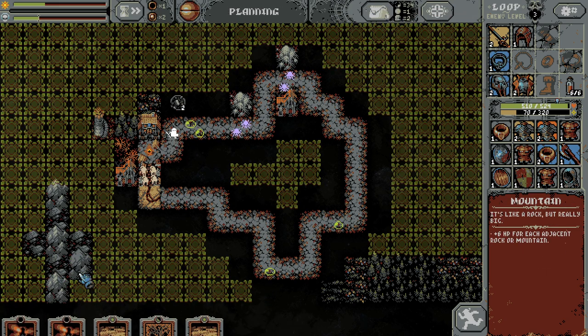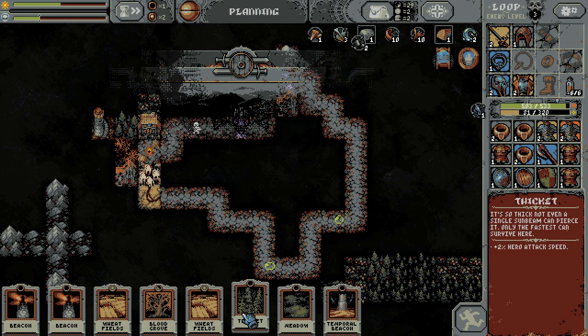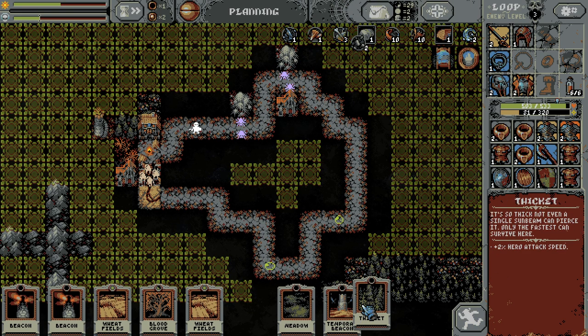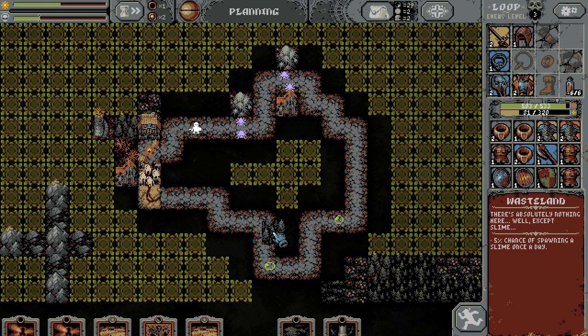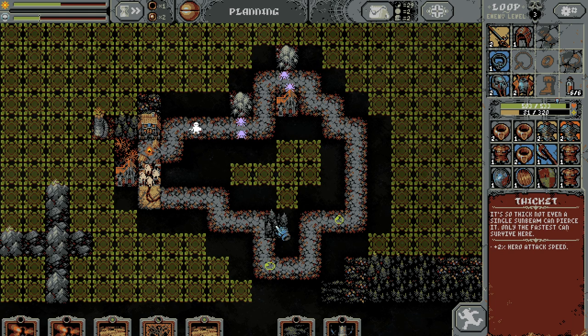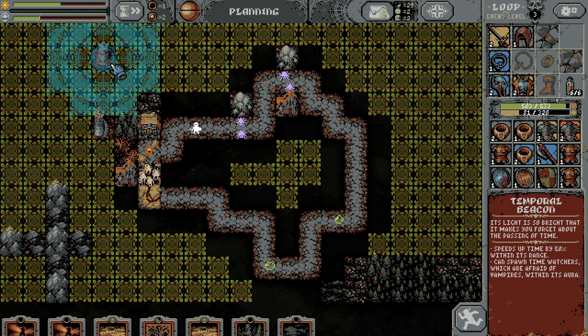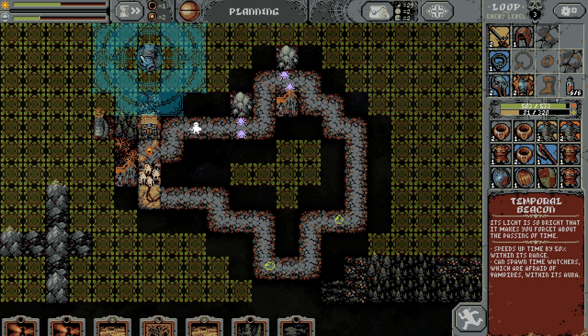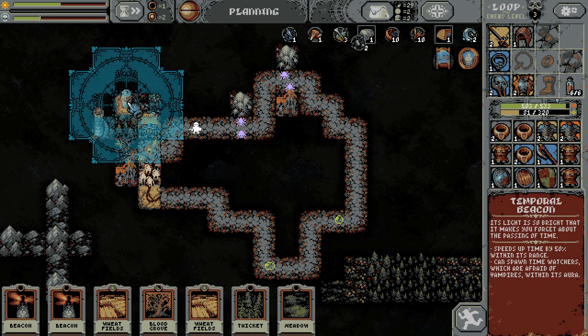Where would we want to put a blood grove at this point though? Not sure. We are certainly going to be spawning some harpies. We have the other guys to worry about as well. Thicket. The goblins! We do have Oblivion in our deck. There we go. We'll get there. Did we take out the ruins? I might have taken out the ruins. What would we want to blood grove? We have the attack speed, and now we have the time up as well.